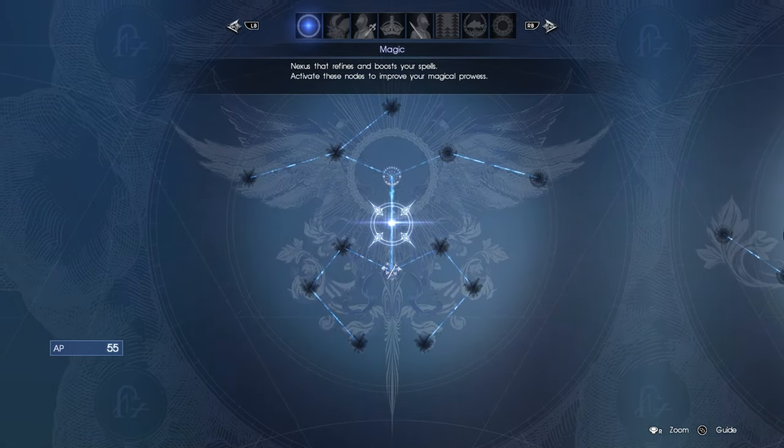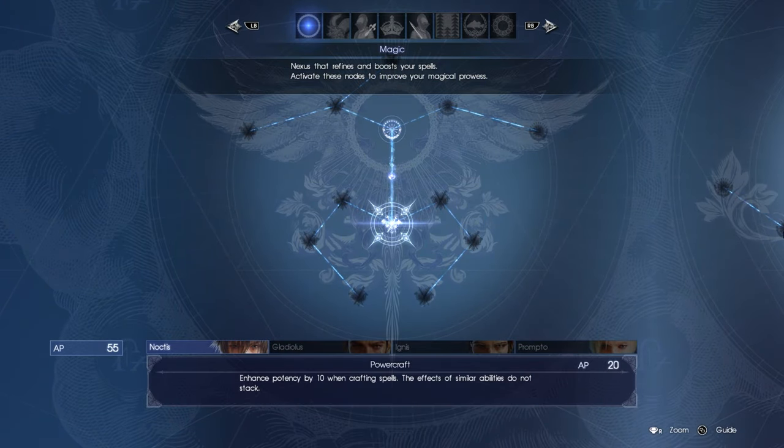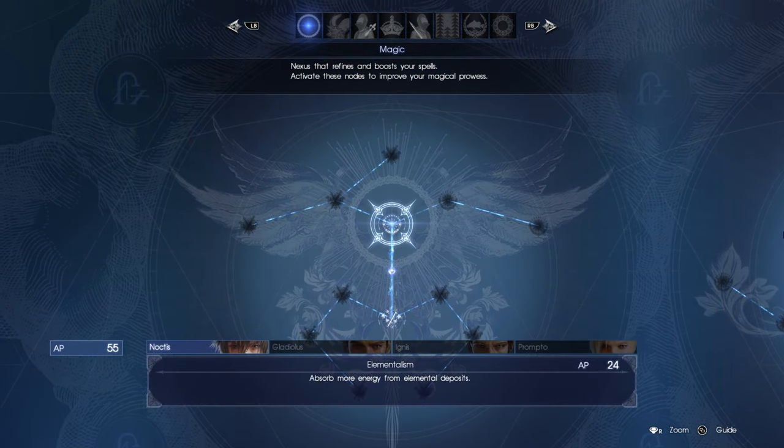I was trying to do it. I see magic — enhanced by 10 when crafting spells. The effect of some of your abilities do not stack. Absorb more energy from elemental deposits.